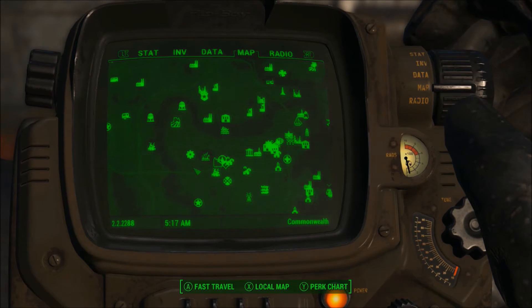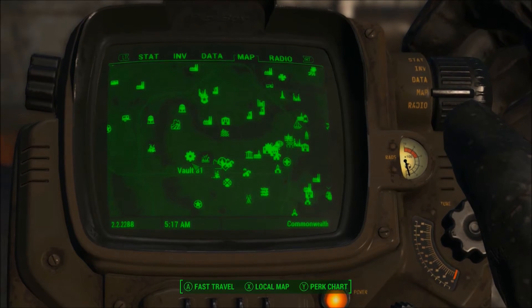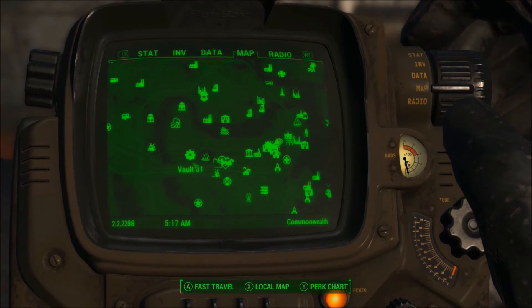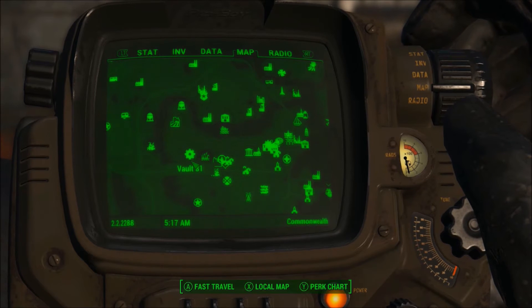The first step to obtaining the Syringer Rifle is to go to Vault 81, which is right in front of where I showed you guys where to find the Spray and Pray unique submachine gun. Once you go in there, you can try to access the vault — open up the vault door — and you'll get a small fetch quest that the people in there will need you to do before they'll let you in.